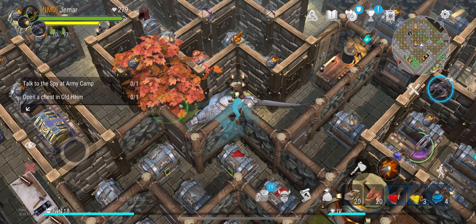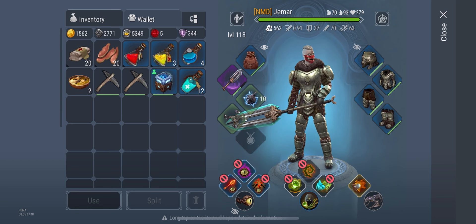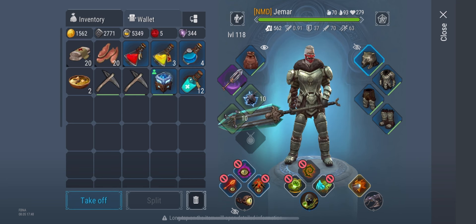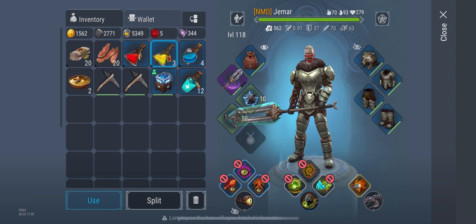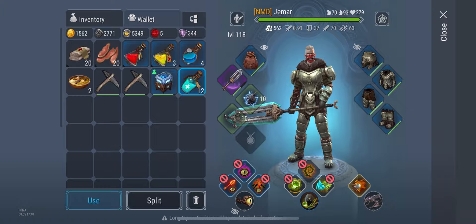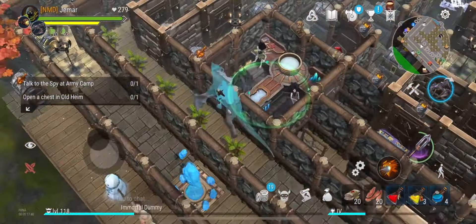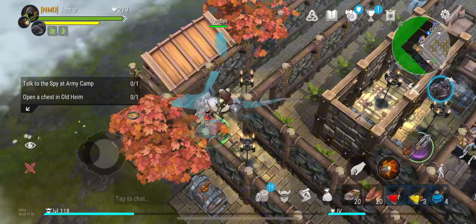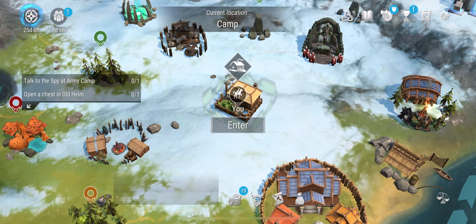Hey guys, welcome back to another Frostbarn video. In today's video I'll be showing you how to do Season 24 in blue gear and also with a purple cleaver. You'll also need basic equipment like bandages, meat, potions, healing salve, and I'd also advise bringing the portal device so you can go back to your base fast if needed.